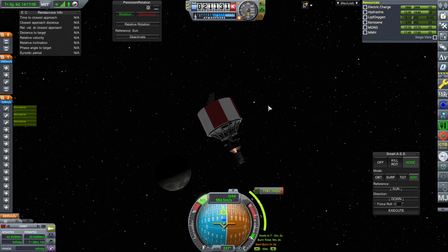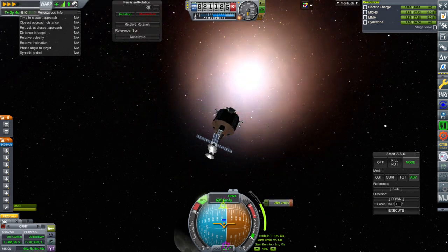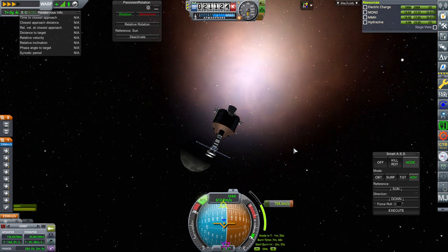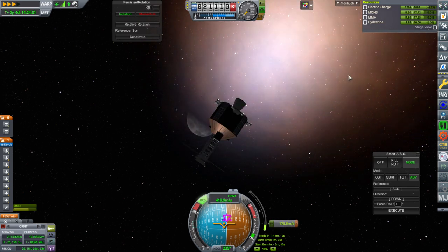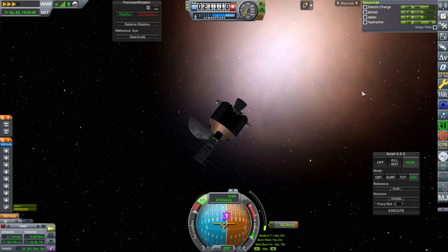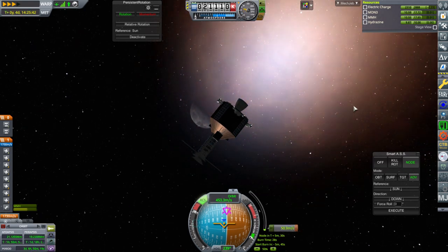Ignition, and separation, and ignition. We're gonna have to overburn from our intended apoapsis and periapsis because we're doing the inclination change. Any interesting signs? Ooh, high above the north pole of the moon is new — might as well. Because each of the probes has one. Yeah, we don't need that. So we did science from space around the moon. High over the moon has biome specificity — you get a lot of moon science like that. Makes up for not having Minmus, I suppose.